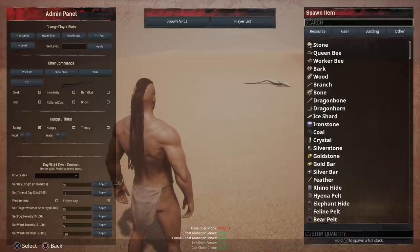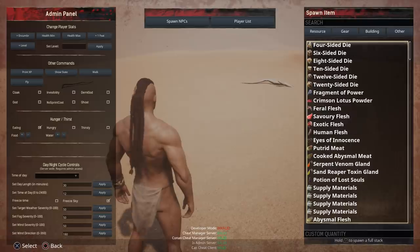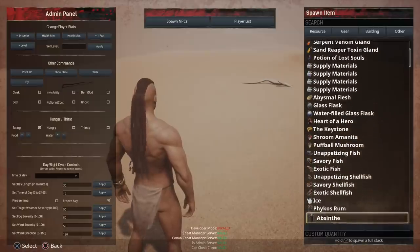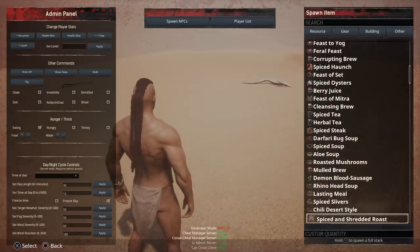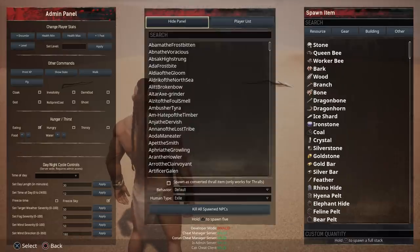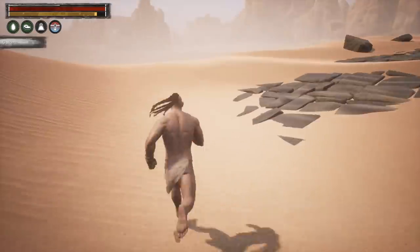On the right hand side you've got your items that you can spawn in — resources, gear, building pieces — it's pretty substantial. One of the best things about Conan Exiles is the sheer amount of items in the game. It is one of the better games out there for so many different weapons and armour types. Play around, try some of these out and see what effects they give you. If you're playing on a dedicated server you can click the player list, and if you really want to muck around with the creatures and NPCs you can spawn in pretty much every single one of them.